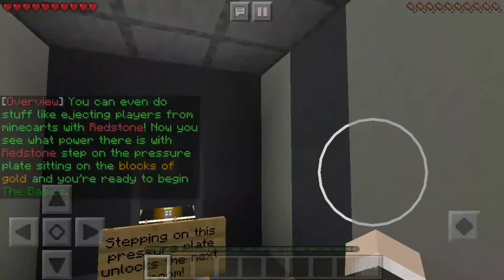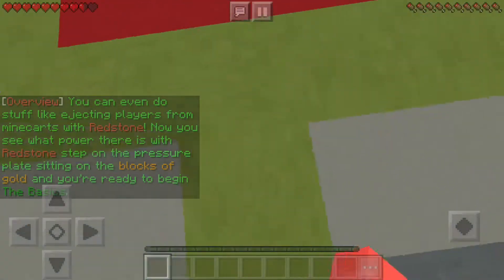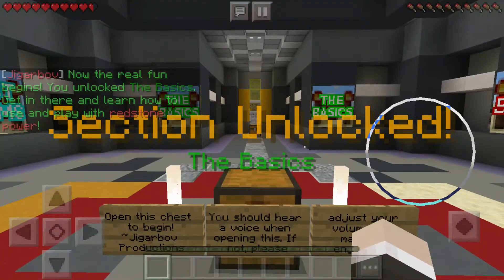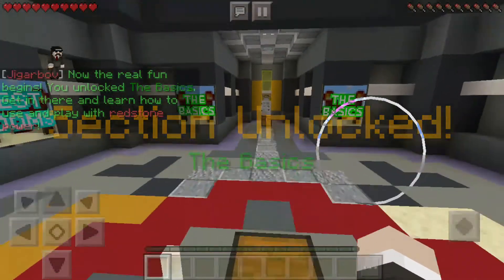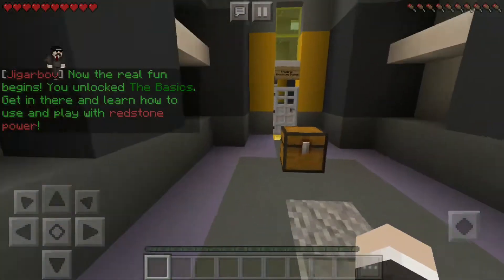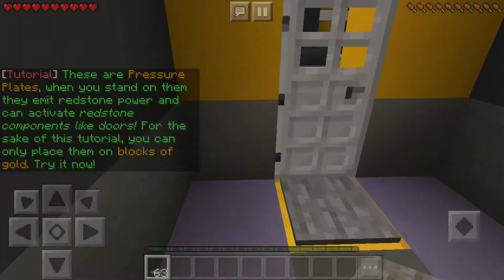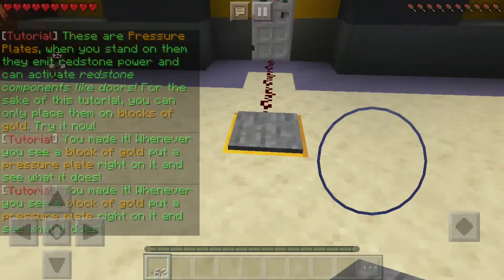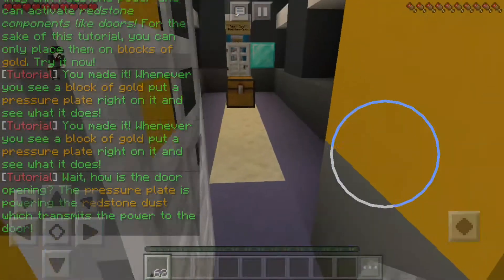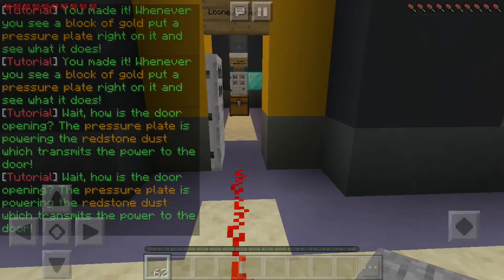'Now you see what power there is with Redstone. Step on the pressure plate sitting on the blocks of gold and you're ready to begin.' I took damage. I'm just going to try speedrunning through this. No, I failed. Okay, I have to time this.